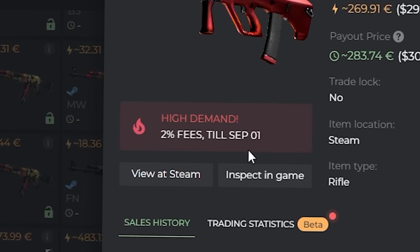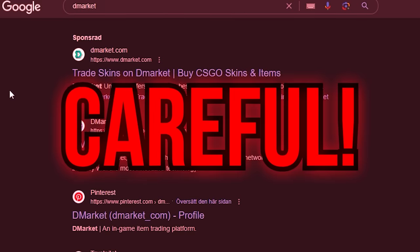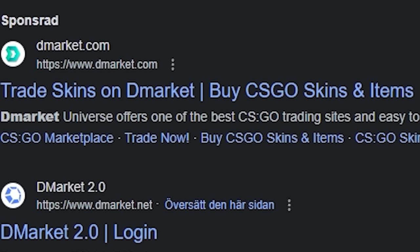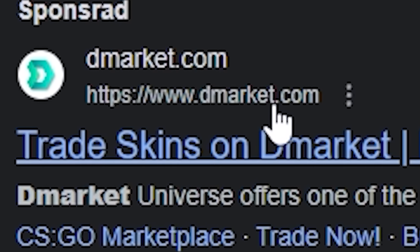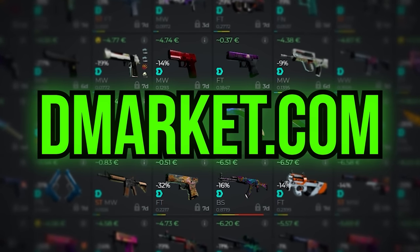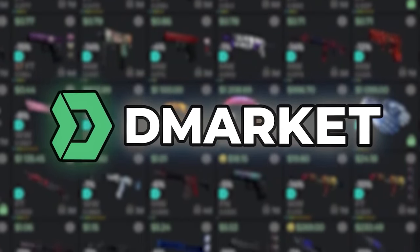And if you're selling skins, you can sell with a fee as low as only 2%. D-Market wanted me to mention that you need to be careful, because there are currently fake scam Google Ads going around. This is one of those fake ads — it shows the real D-Market URL but redirects you to another website. That's why you should always go to D-Market.com or use the link in the description. So if you're buying, selling, or trading skins, please check out D-Market from the link in the description.